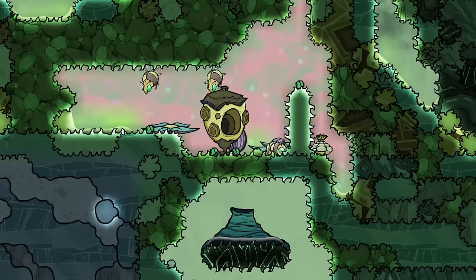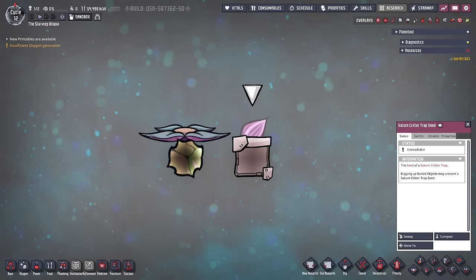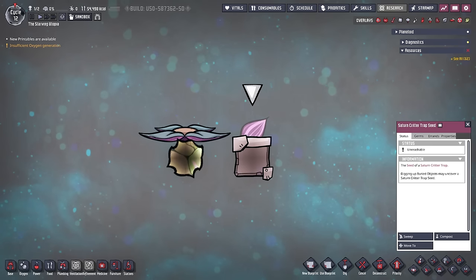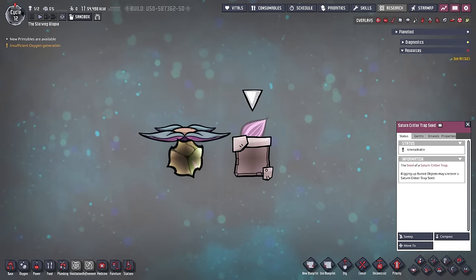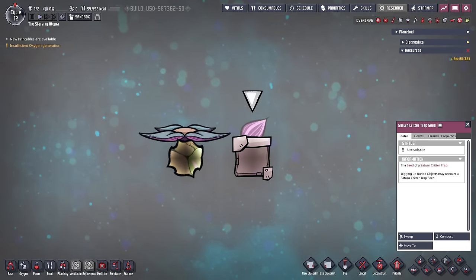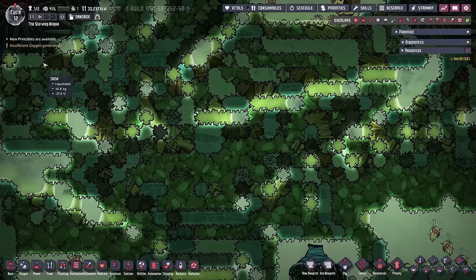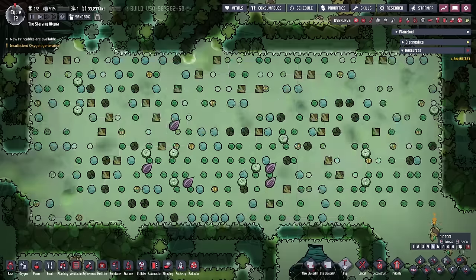Saturn Critter Trap seeds are used to grow Saturn Critter Trap plants and they can also be fed to pacu. Beware though that, like Oxy Ferns and Wheeze Warts, Saturn Critter Traps do not make more seeds and cannot be printed, meaning you only have as many as your map spawns with. Fortunately there are usually quite a few to find. You can dig up a few growing plants, but most of the seeds are actually hidden in buried tiles. By digging these up you will get a reasonable amount, but the number does vary significantly depending on your map type.